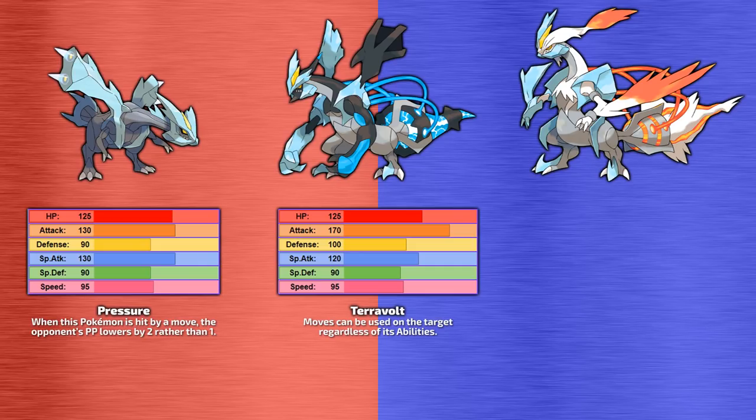White Kyurem has the same stat distribution as Black Kyurem, only this time it's Kyurem's special attack and special defense that gain those all-important improvements. White Kyurem's ability is Turboblaze, which is functionally the same as Teravolt.